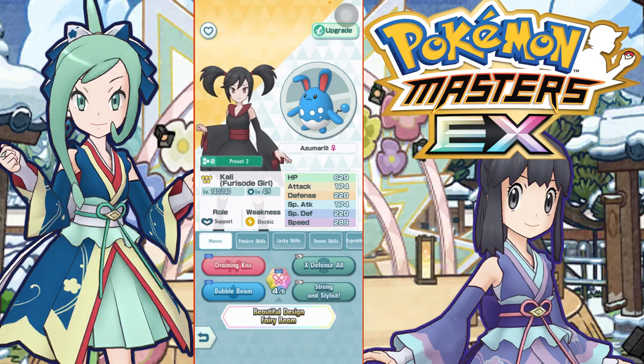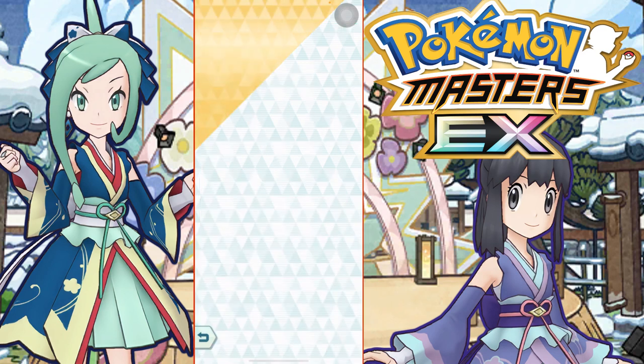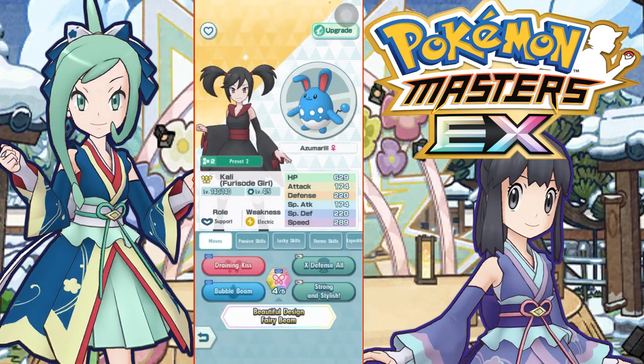Hey, what's going on guys, this is Level X and we're back here in Pokemon Masters to look at the new free-to-play sync pair that just released with the new 'Gather Up Dream Duo' story event. This is Kaylee the Fairy Girl, one of Valerie's gym trainers, and she is a support type pair.